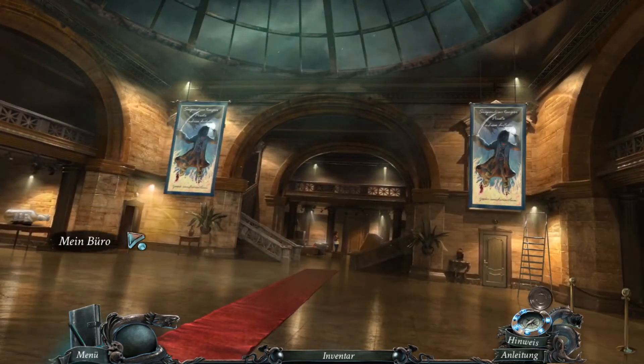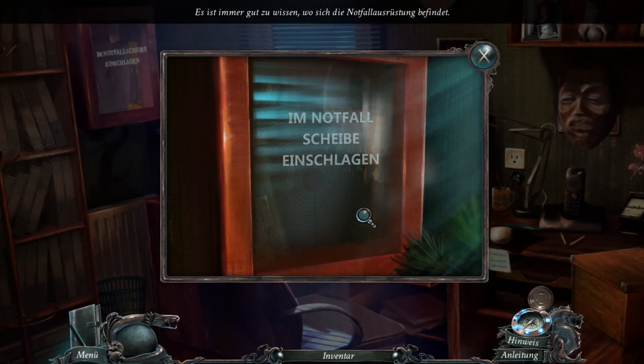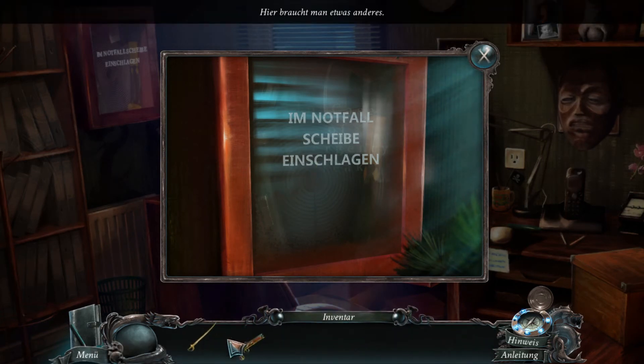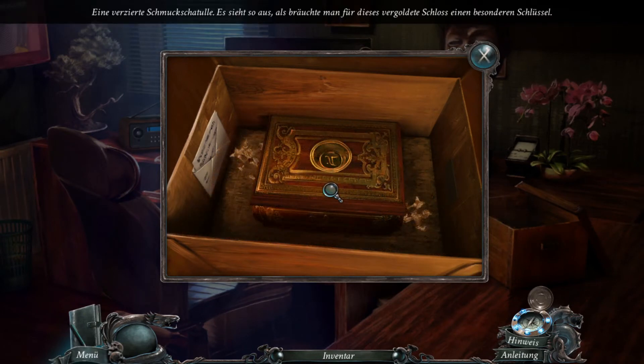Wunderhübsch. Und dann müssen wir uns hier einmal umgucken. Notfall - Scheibe einschlagen. Ja. Es ist immer gut zu wissen, wo sich die Notfallausrüstung befindet. Auf jeden Fall. Soll ich die jetzt schon einschlagen? Ich glaube eher nicht. Hier ist auch noch was drin. Eine verzierte Schmuckschatulle. Es sieht so aus, als bräuchte man für dieses vergoldete Schloss einen besonderen Schlüssel. Und hier haben wir noch so einen kleinen Brief.